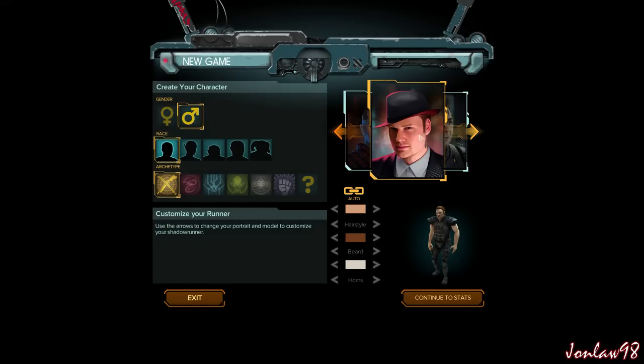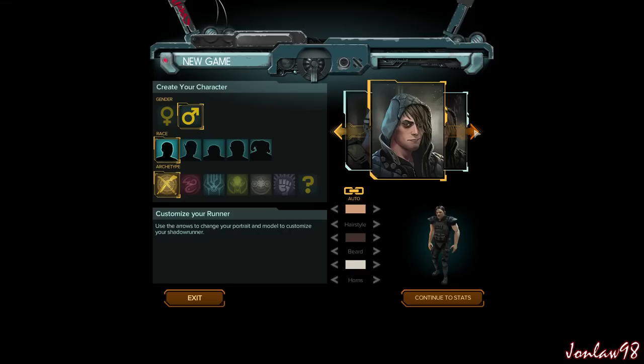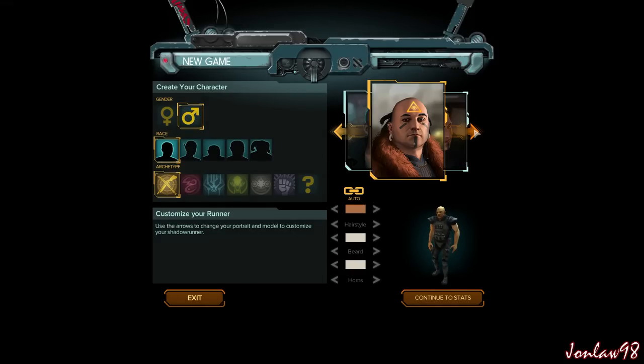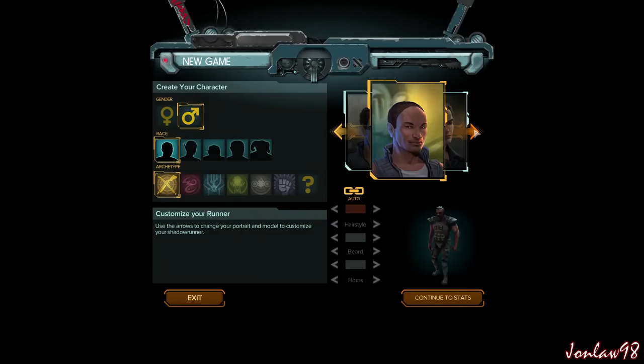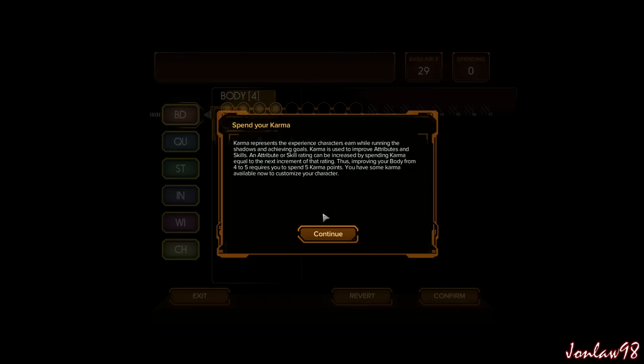Still looks kind of interesting. That one kind of looks like Vito - I actually have a lot of choices here. That one seems pretty cool. Let's customize it. Let's change the hairstyle color - we'll make him have white hair, no beard, no horns. That's fine.